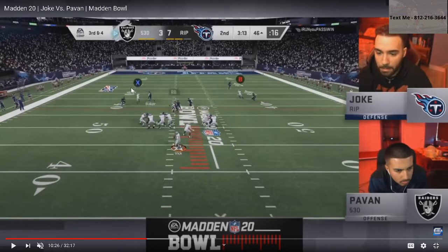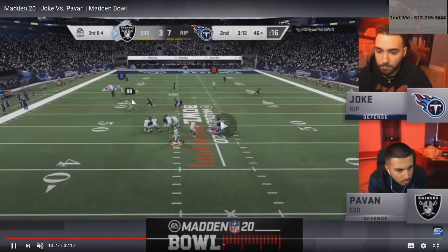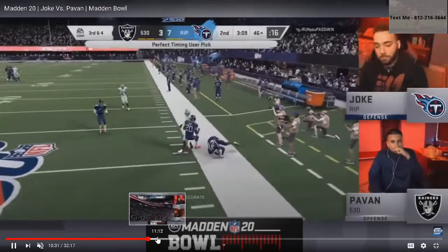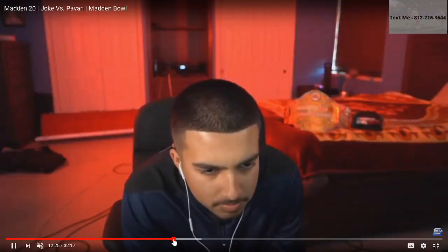It's the confusion of the defense, the press, the constant changing of the defense that forces Pauvin to have a split-second lapse in his read. Joke is recovering on the post route — if Pauvin had used a pass-lead up he might have hit it — but he throws the corner right into Joke's teeth. Great defense by Joke.